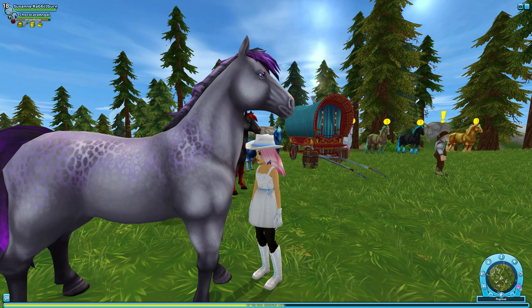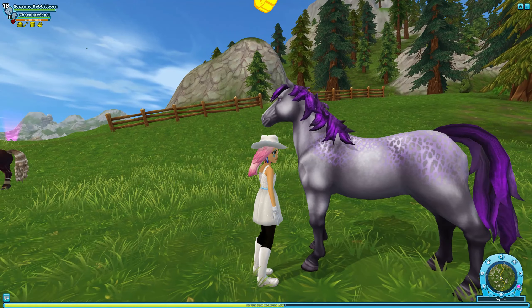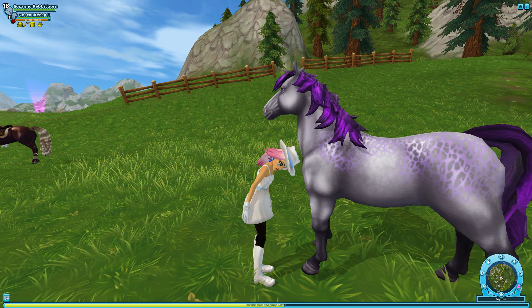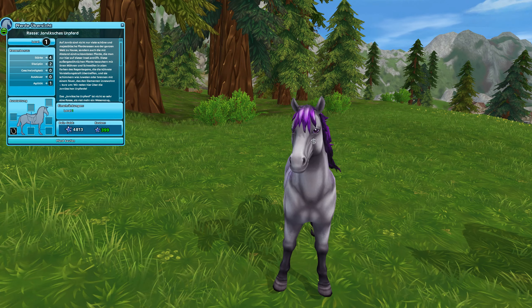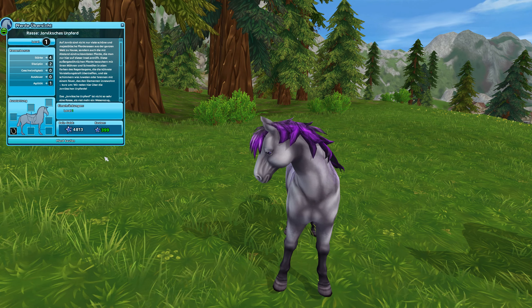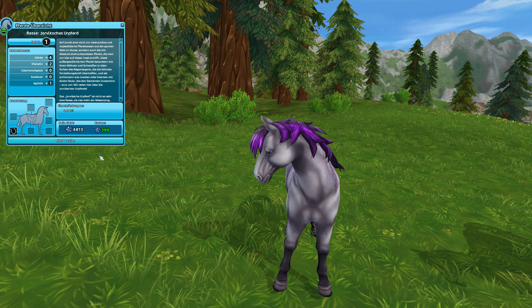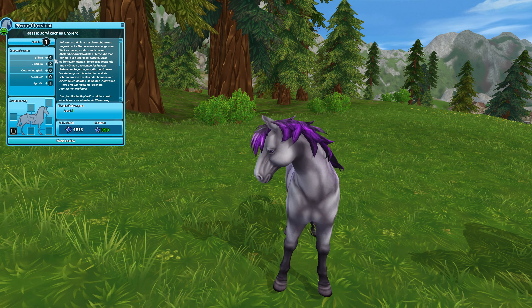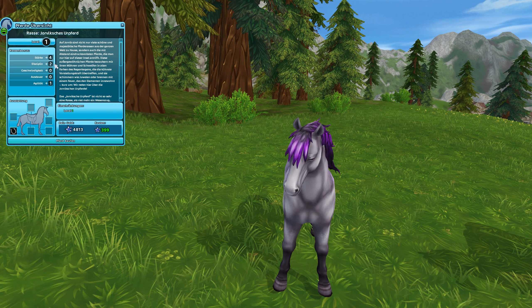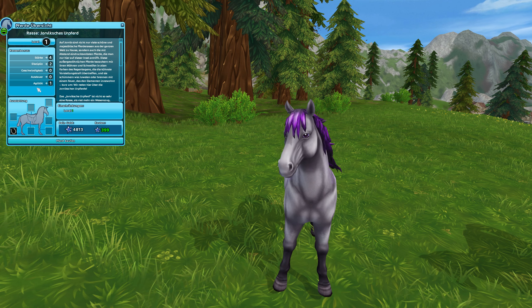Wenn ich daneben stehe, wirkt es nämlich wirklich sehr, sehr klein im Vergleich zu den zweien, die ich gerade gekauft habe. Aber es ist halt kein Pony, es ist schon ein Pferd. Es kostet allerdings auch nur 399. Es hat aber ein bisschen weniger Stärke: eine Stärke von 4, eine Disziplin von 2, und nicht die Ausdauer, sondern die Agilität mit 1 erhöht. Der Text ist der gleiche, soweit ich das sehe. Also, es ist ein bisschen agiler — irgendwie logisch, weil die Großen können halt besser springen.